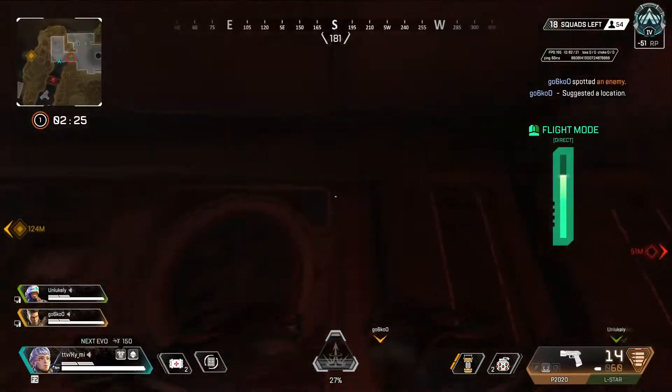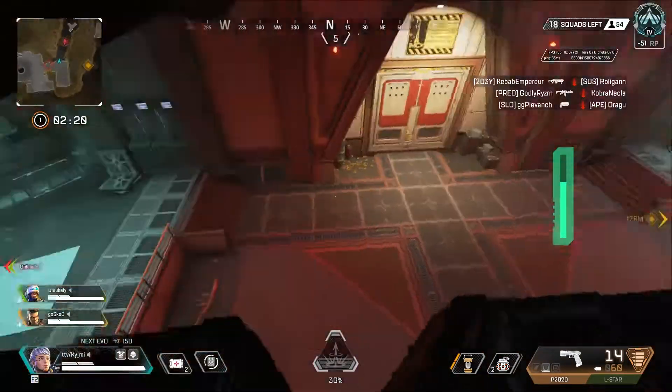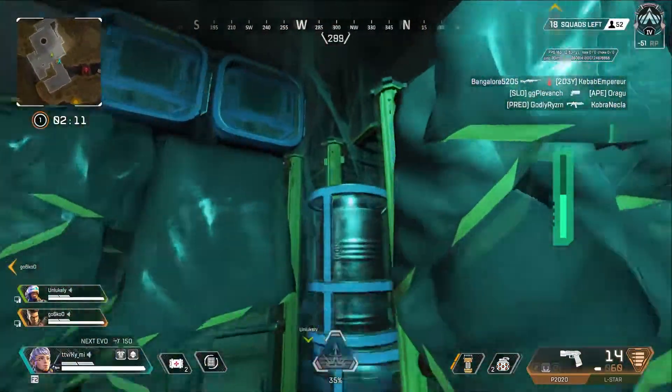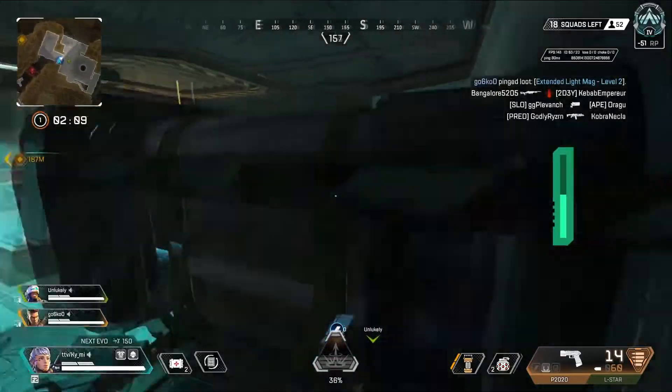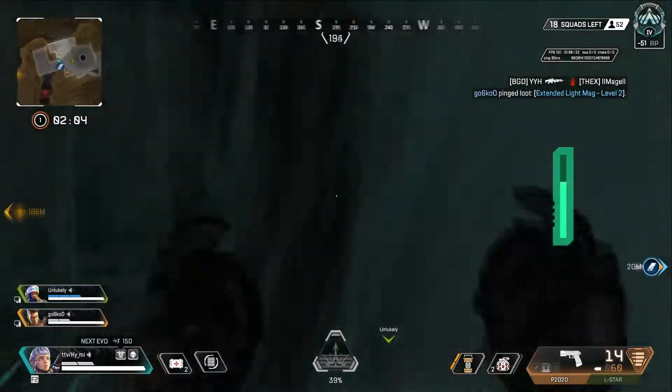You're going to climb on top of these boxes with any movement legend. Sneaky beaky. These next couple you're also going to use to guard the grapple. Get some free kills in ranked. You can crouch in either of these two corners. No one ever checks them coming up.